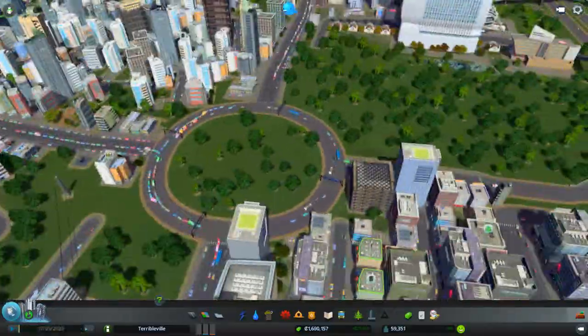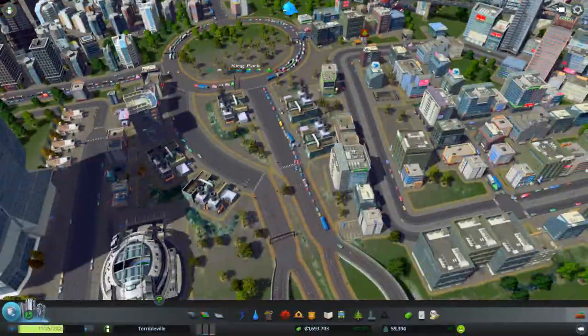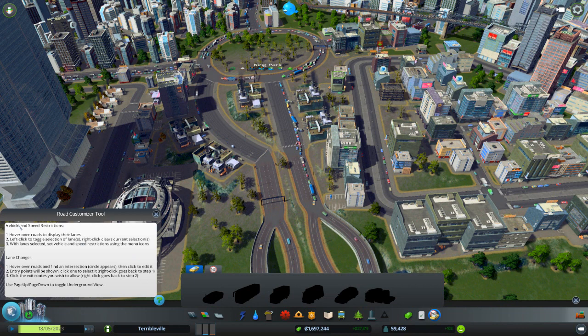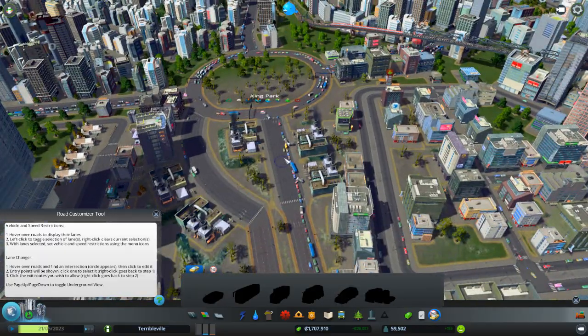The traffic here is so bad - we may need to use Traffic++ to fix this. It's atrocious - you need to implement lane discipline. This roundabout is just a nightmare. Okay, here's the Road Customizer Tool - vehicle and speed restrictions. Hover over roads to display lanes, left click to toggle lane selection, right click to clear selection. With a lane selected you set vehicle and speed restrictions.